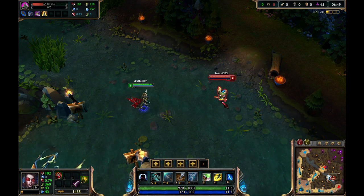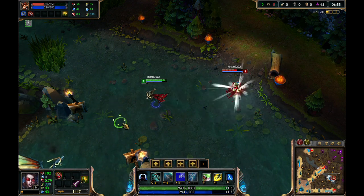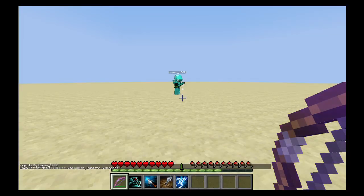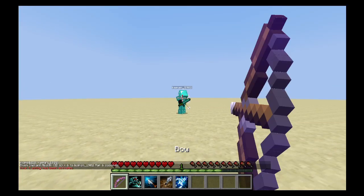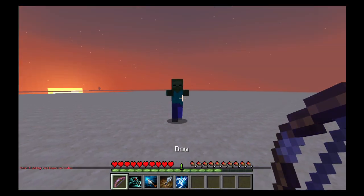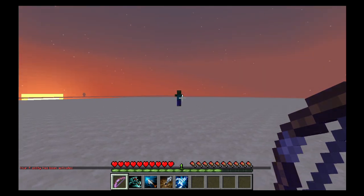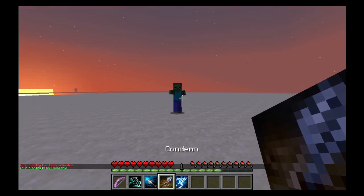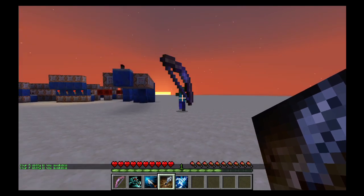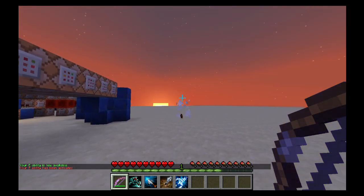Vayne's E is called Condemn. The enemy targeted by this ability gets pushed back, and if it hits a wall it gets stunned for a short period of time. In the current version of Minecraft there seem to be some issues with the punch enchantment used on other players, so I will show it on a zombie. To activate the ability you need to press 4 and then 1 to choose the bow, and your next basic attack fires it. As you can see the zombie gets pushed back. However, as I found it nearly impossible to implement, it does not stun the target upon hitting a wall.